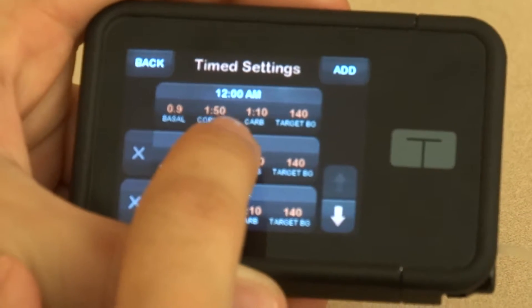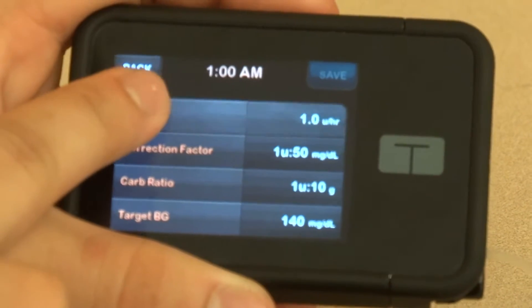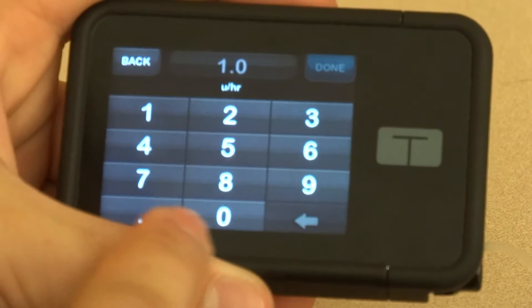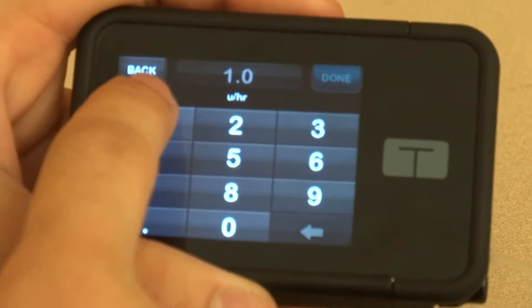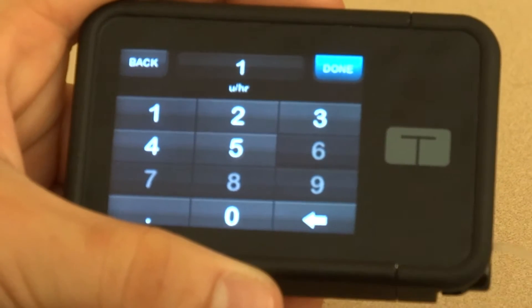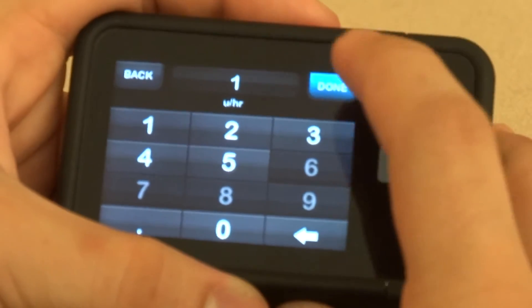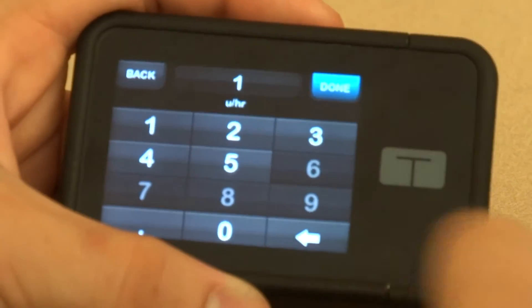You're going to Set Time, and your basals will be at the very top. I'm going to get one unit every hour to keep going throughout the whole day without having to do anything — so every hour I'm going to get one unit throughout a time period.